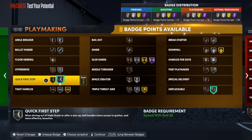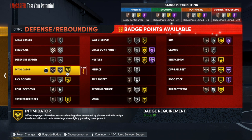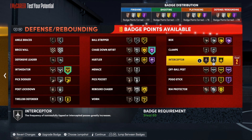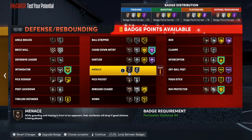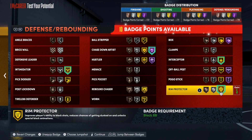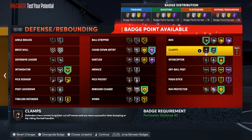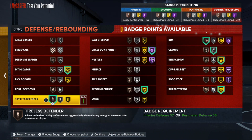For defense and rebounding: put Intimidator on, Chase Down as high as you can get it, Rim Protector is a must, and Interceptor on there as well. With the remaining badges, put Rebound Chaser on, Box on bronze, Clamps on silver, and Trapper Defender on bronze. That's pretty much the full build.